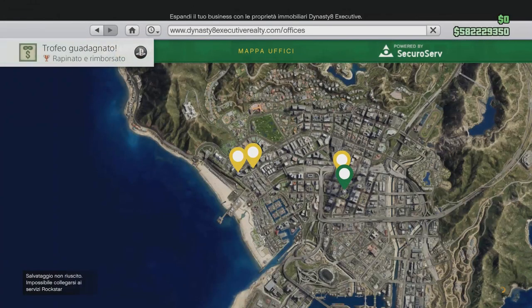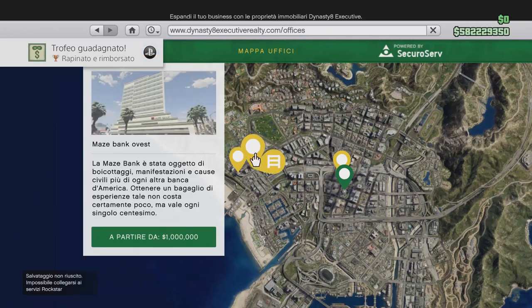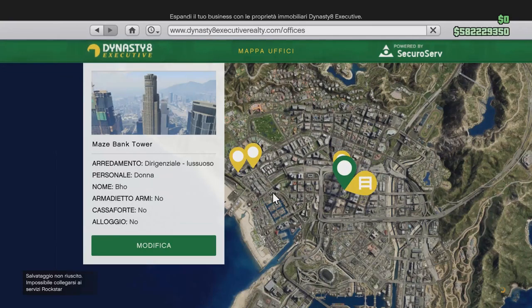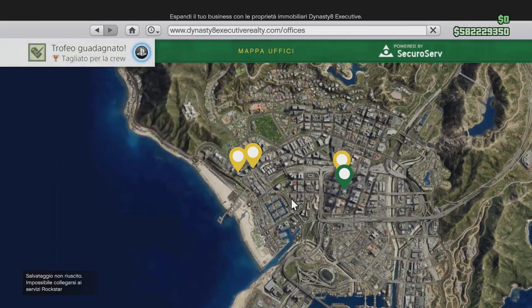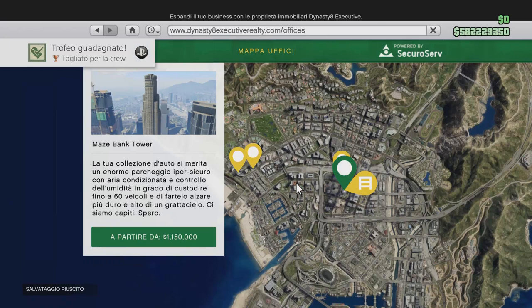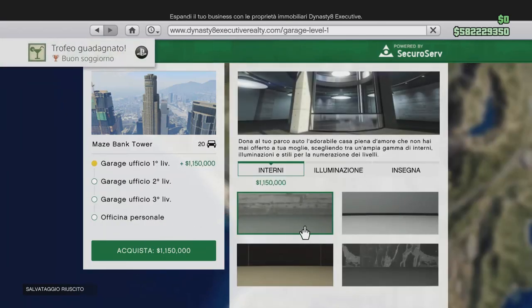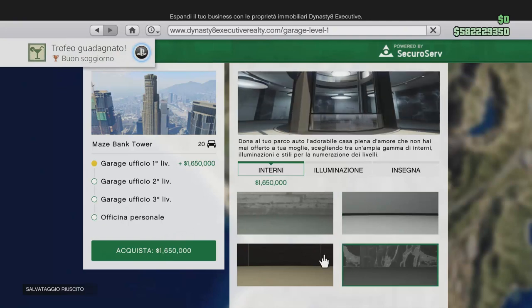Per acquistare questi garage è veramente molto semplice: vi basterà semplicemente andare su Dynasty 8 e troverete tutti gli uffici disponibili per il momento. Per avere questi garage dovete avere per forza un ufficio, quindi oltre a spendere soldi per i garage dovete spendere soldi anche per l'ufficio purtroppo.